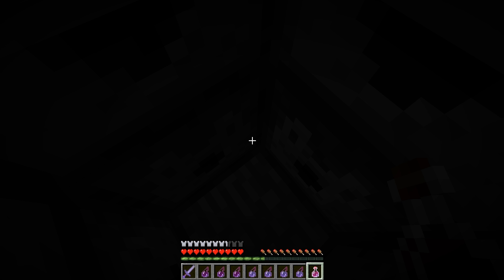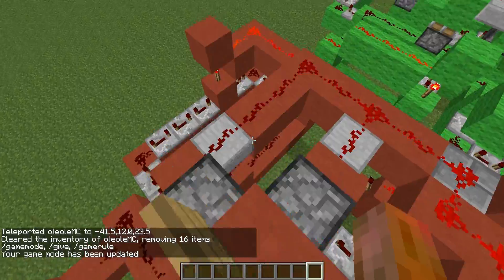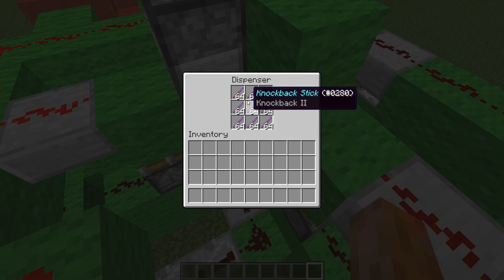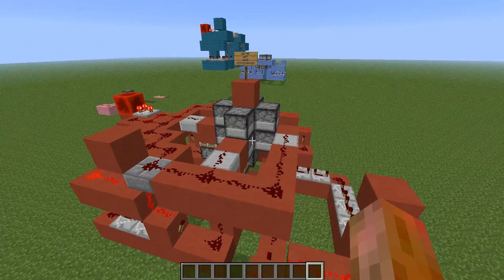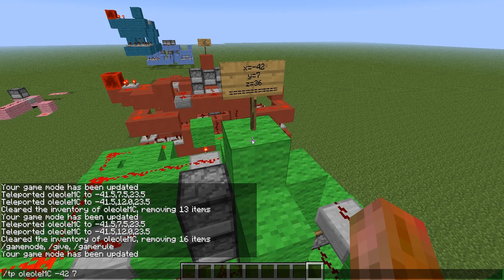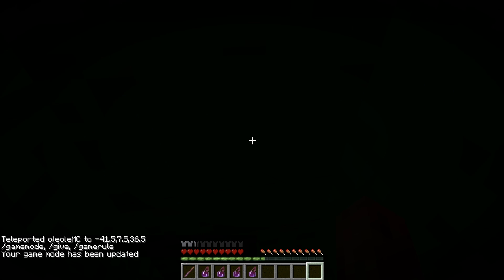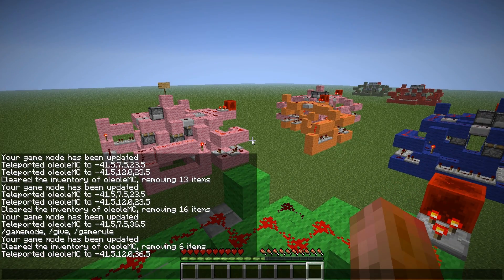Now it's working. I step up there again, and the same thing works with the other equipper — the green wool one — which just has the special version of harming potion, the chain chest plate, and the knockback stick, because I didn't fill the other slots. I teleport there, and you see I get the chain chest plate, the knockback stick, and the splash potions of harming. It worked like a charm.